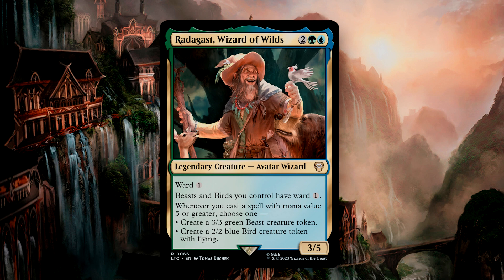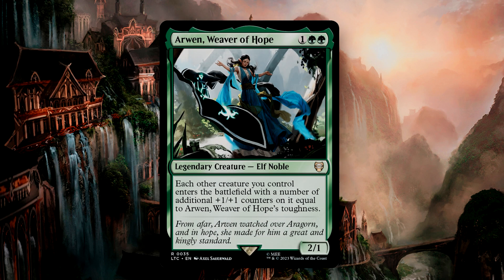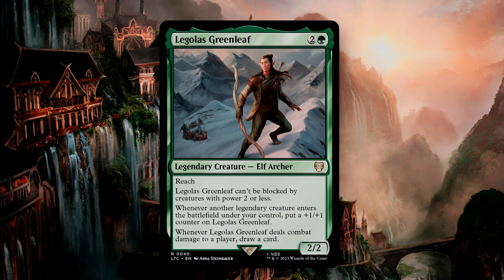Arwen, Weaver of Hope, is a 2/1 for 3-mana that gives each creature entering your battlefield +1/+1 counters equal to Arwen's toughness. This is reminiscent of Master Biomancer, though it's in mono green. It can be relevant on its own if you do manage to put enough +1/+1 counters onto her to make your future creatures larger. Legolas Greenleaf is a 2/2 for 3 with reach who can't be blocked by creatures with power 2 or less. Whenever another legendary creature enters the battlefield under your control, you can put a +1/+1 counter on him. Whenever he deals combat damage to a player, draw a card. This is very much at home in a Legendary Matters deck where he can grow huge, and I also really enjoy him as a value engine to draw cards, as he shouldn't be too hard to make unblockable.